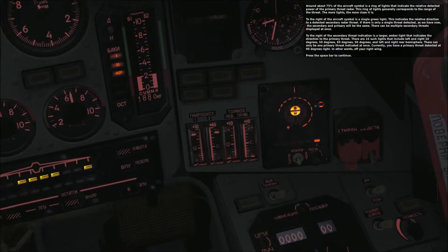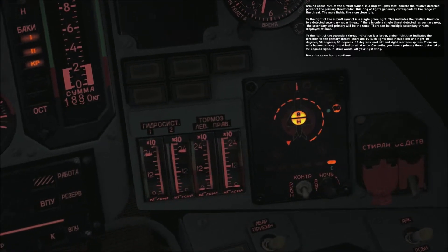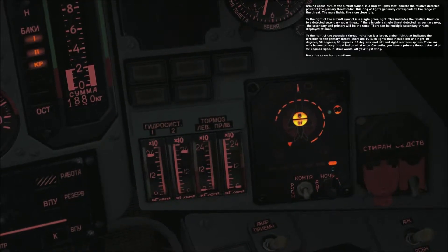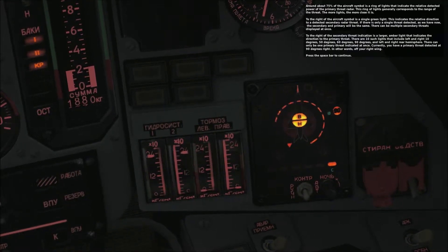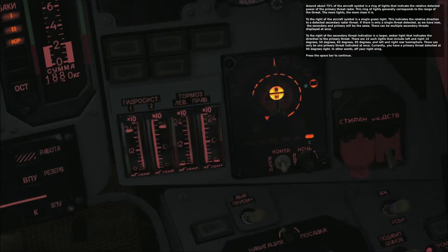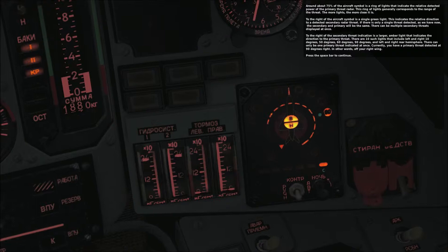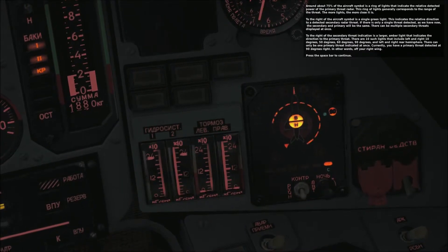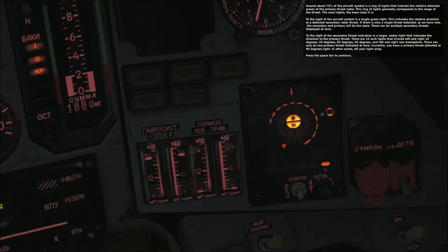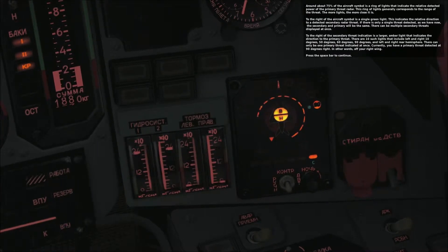Around about 75% of the aircraft symbol is a ring of lights that indicate the relative detected power of the primary threat radar. The ring of lights generally corresponds to the range of the threat — the more lights, the closer the threat. To the right of the aircraft symbol is a single green light indicating the relative direction to a detected secondary radar threat. If there is only a single threat detected, the secondary and primary will be the same. There can be multiple secondary threats displayed at once.